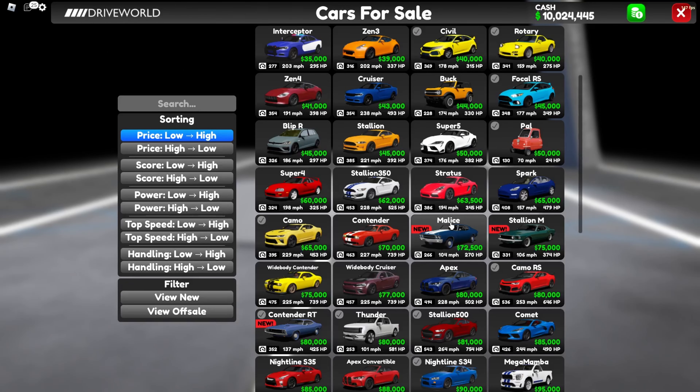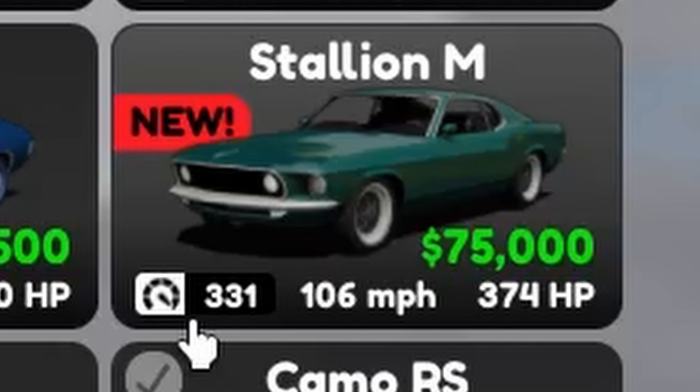I actually like this car - very classic. I'll review it in the next video. The next car - let me know if I mispronounce it - has a top speed of 104 miles per hour and a price of 72,500. The restriction is 266 and 270 horsepower, not bad for the price. Then there's the Downline M with a top speed of 106 miles per hour, priced at 75,000, with 331 restriction and 374 horsepower.